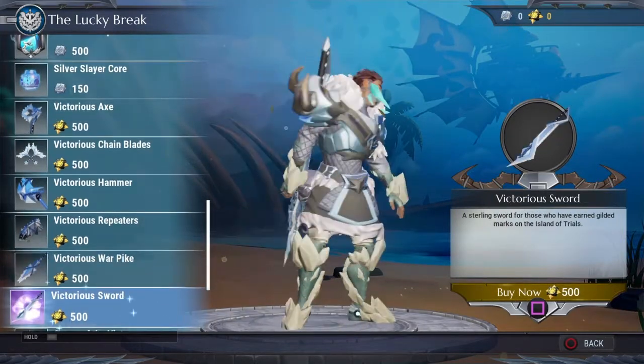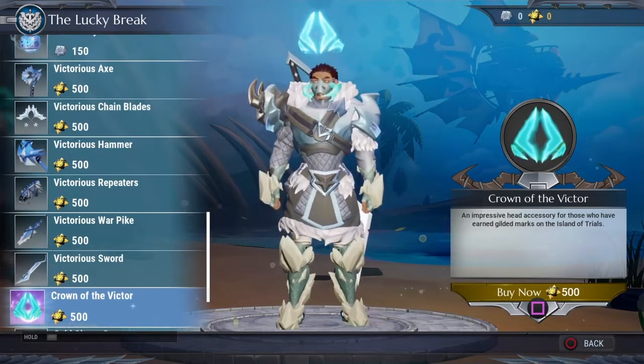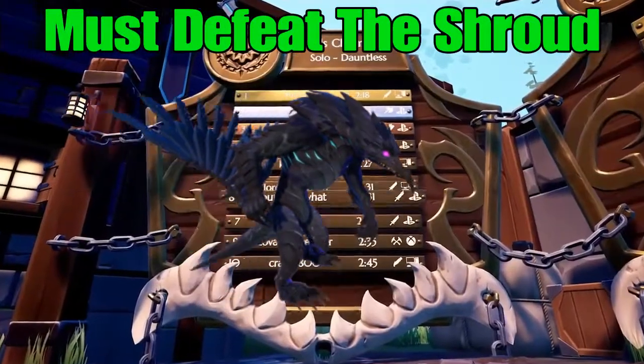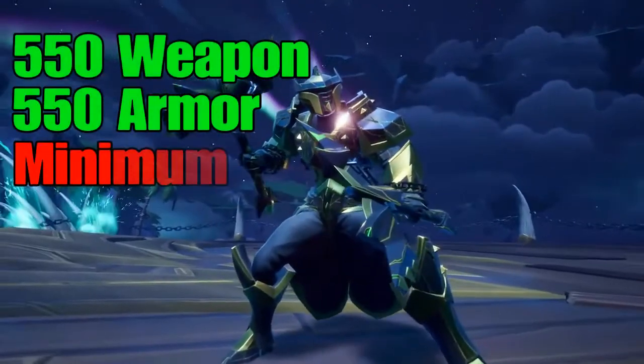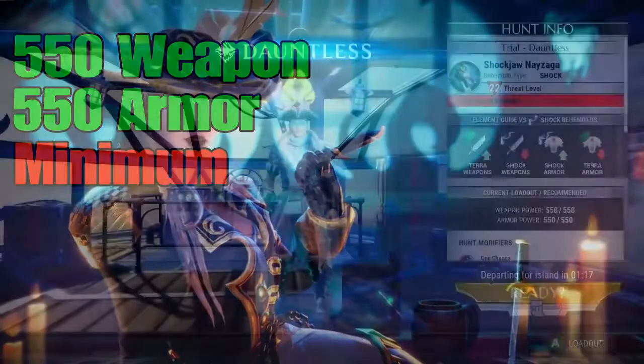For the requirements — the most important thing before you're even allowed to do this — you must advance far enough in the story that you finish the Shroud, which means you've gone through all the heroic missions. Plus your armor has to be a minimum of 550 all around. After that you'll be allowed to engage in the trials.